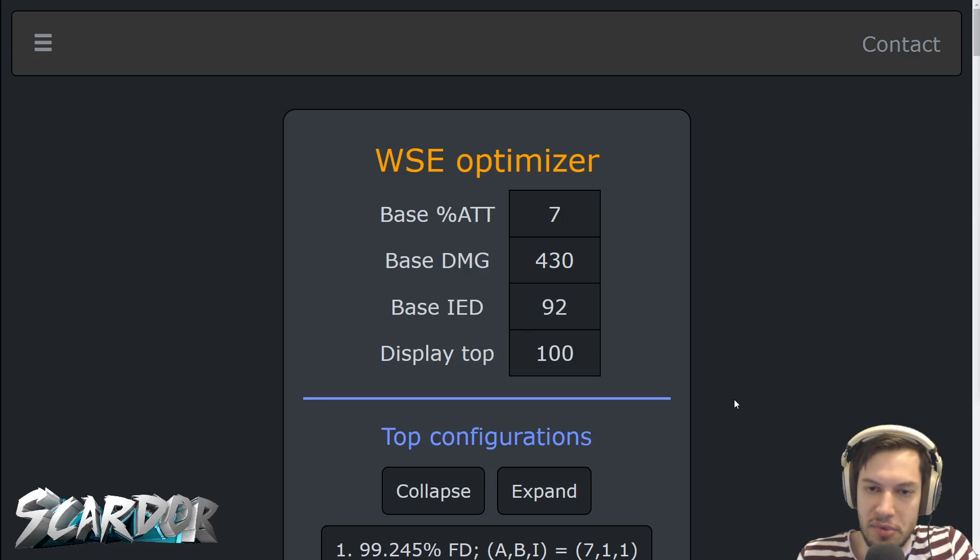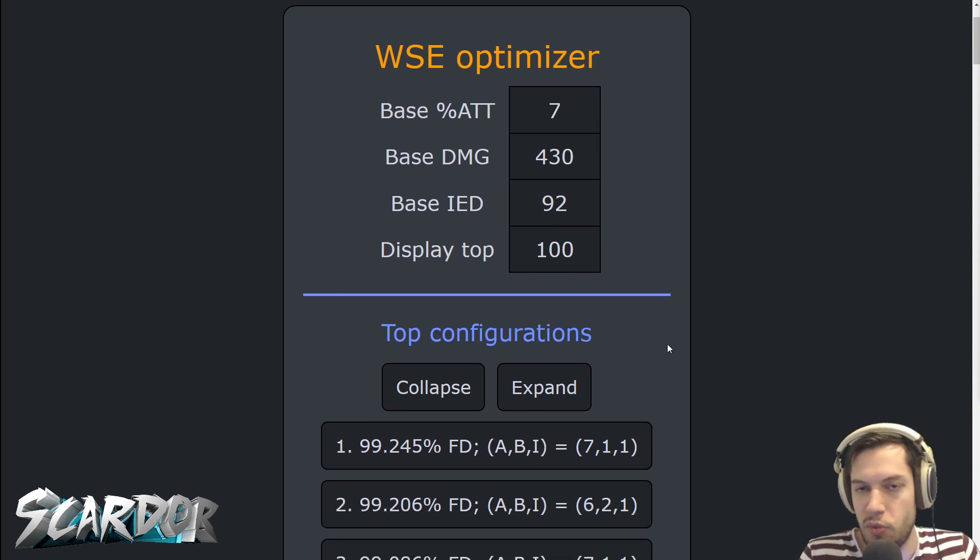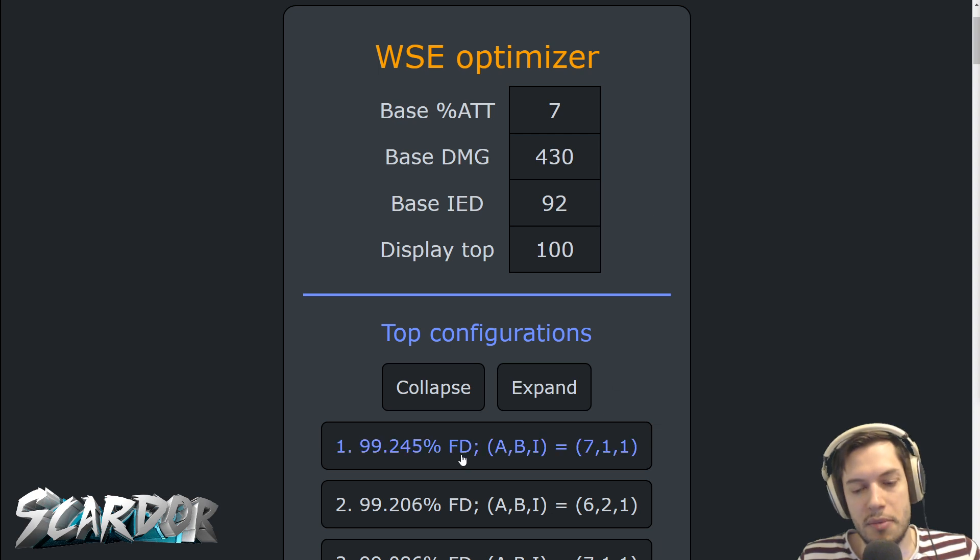What is up guys. So people have been asking me to explain the WSE Optimizer — the Weapon Secondary Emblem Optimizer. Because I've been looking into it a little bit too much, I think I was overthinking it. It's actually way more simple than you might think. The goal of this thing is to determine how many lines of attack, how many lines of boss, and how many lines of IED you want on your weapon, your secondary, and your emblem together to give you the optimal amount of final damage increase compared to having no potential on those things whatsoever.